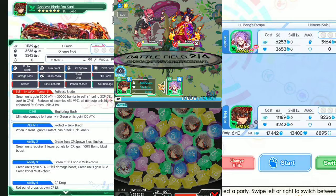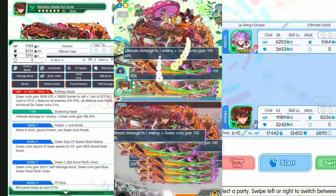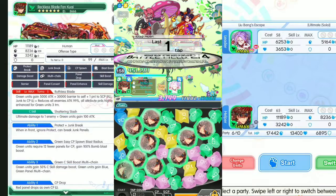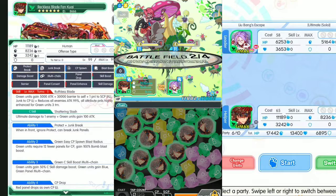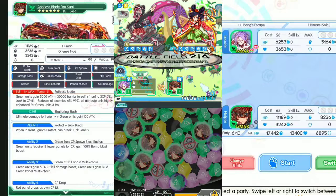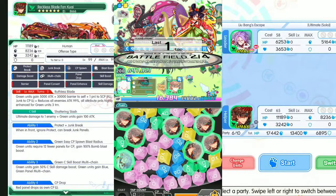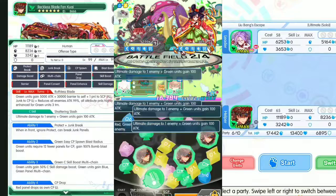Moving on to battle fan number two. Yellow, yellow, yellow. Yellow, green and blue, and then more crash cannon, boost up attack. Let's go for the yellow again — nice, another boost attack.